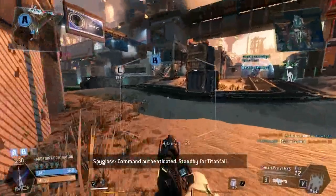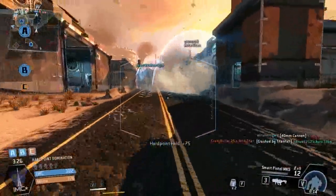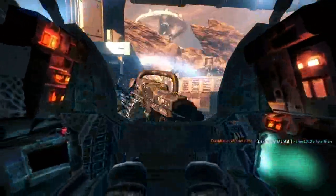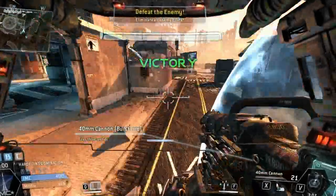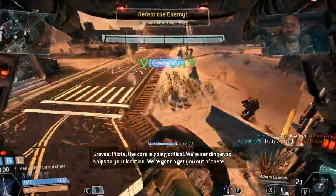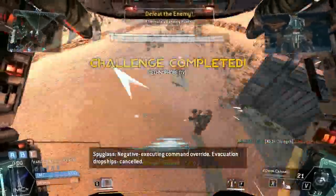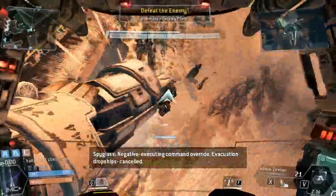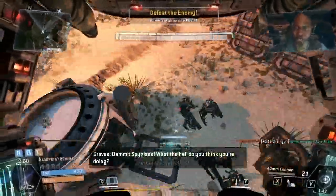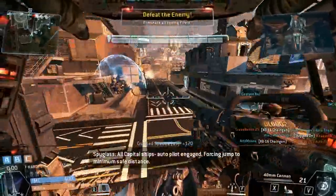Command on the team. Pilot, the core is going critical. We're sending evac ships to your location — we're going to get you out of there. Negative. Executing command override. Evacuation dropships canceled. Dammit, Spyglass! What the hell do you think you're doing? All capital ships — autopilot engaged. Forcing jump to minimum safe distance.